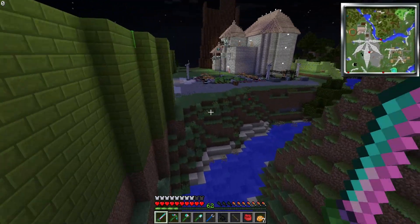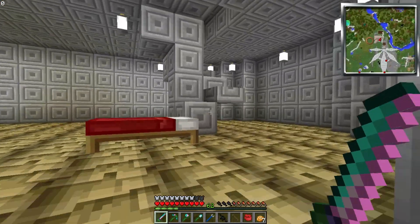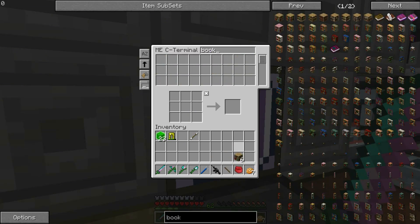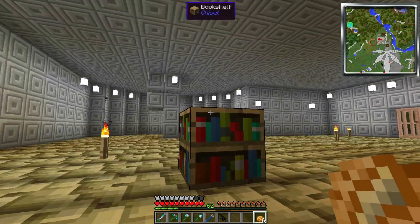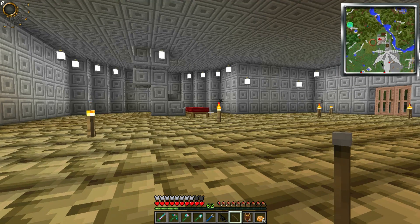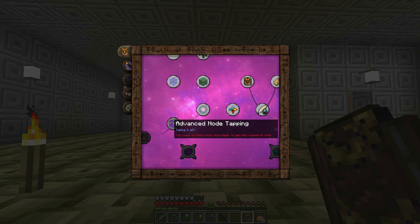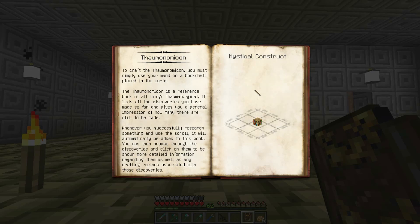You get a wand by turning iron ingots into iron nuggets, then putting nuggets in a helmet shape to make iron caps. Then you put two iron caps and a stick in the crafting bench in that specific manner — that's how you get a wand. I have two already — I think I found one in a dungeon and made the other. So yeah, it's a stick in the middle and two iron caps.